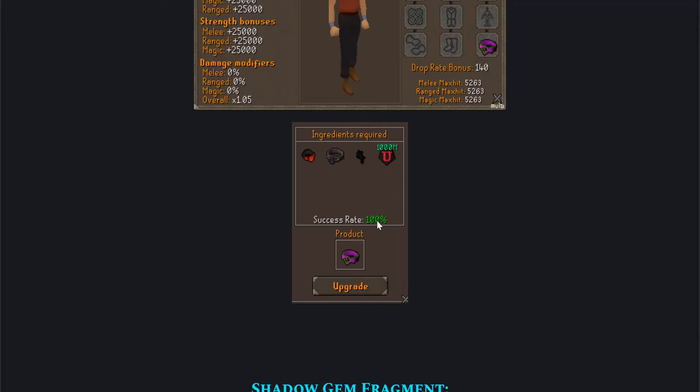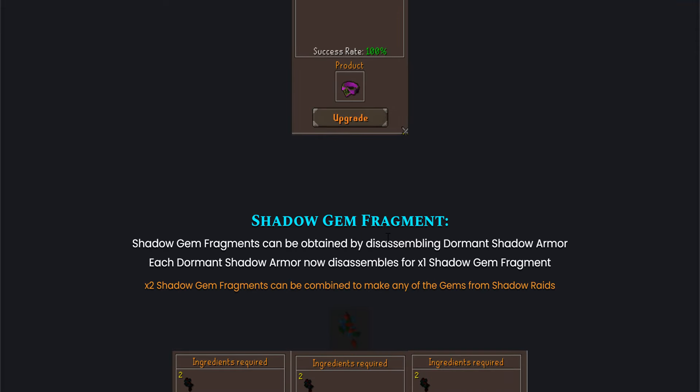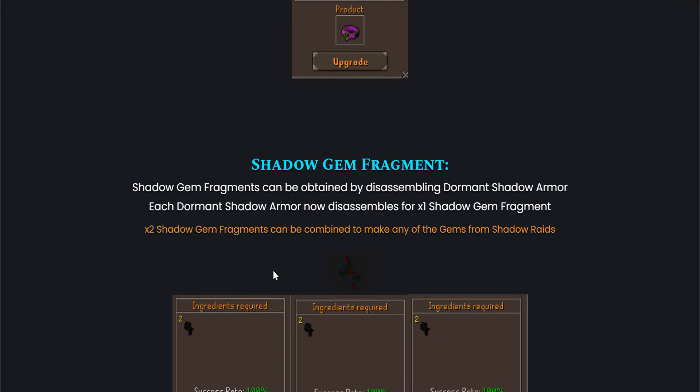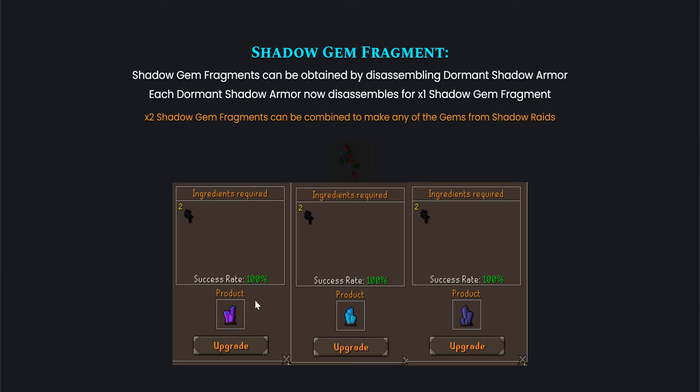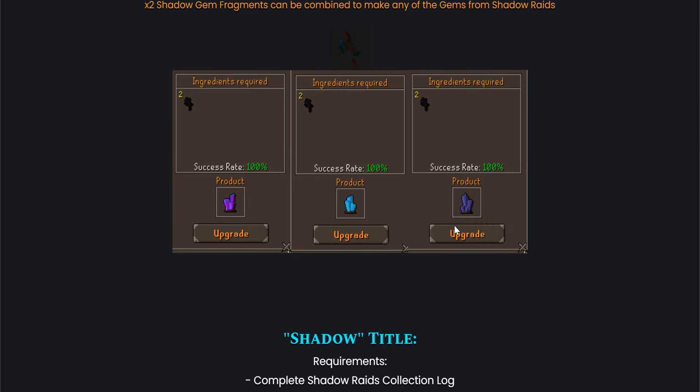The ingredients are listed as always. So this is the Shadow Gem Fragment. Shadow Gem Fragments can be obtained by disassembling Torment Shadow Armor — each piece disassembles for one Shadow Fragment. Two Shadow Gem Fragments can then be combined to make any of the gems from Shadow Raids. Success rate 100%, pretty damn good.